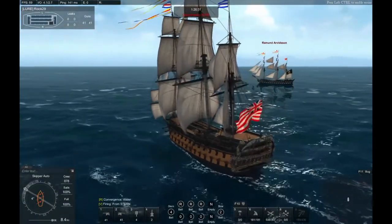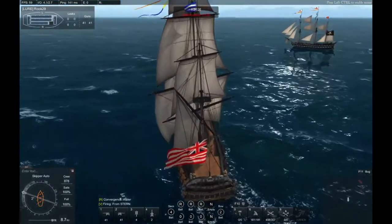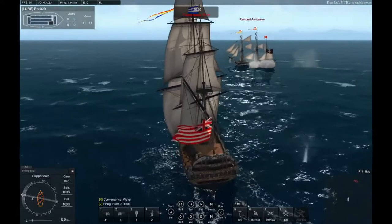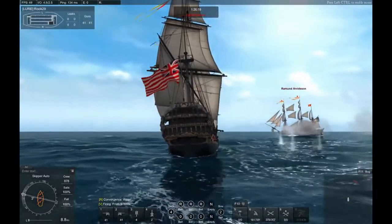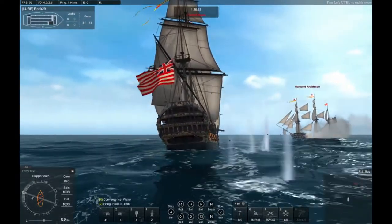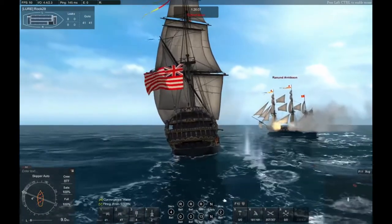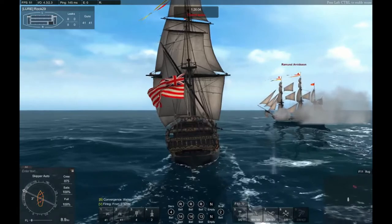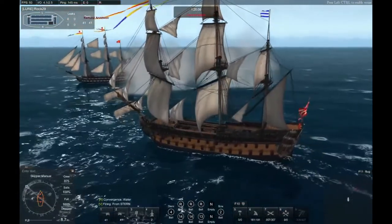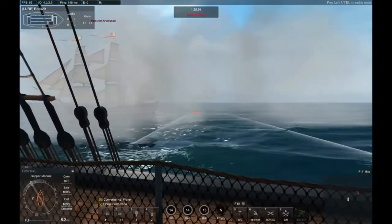We'll start going straight at his nose, or actually go a little bit in front of his nose. Straighten out — now he's got his bottom decks starting to fire. Watch: those are doing very little damage; most of them are just gonna bounce straight off, which is really nice. It's always fun to watch a bunch of cannonballs bounce right off your hull because AI are not that smart. This is just how you want to do any of these battles against AI if you want to get maximum damage and a lot more experience.